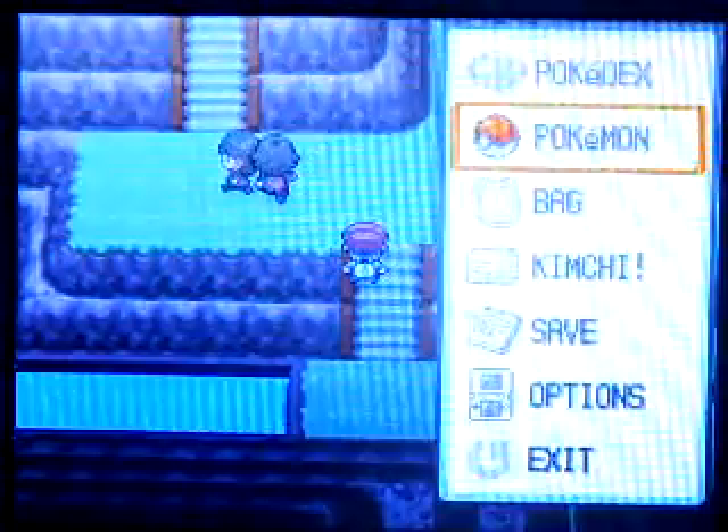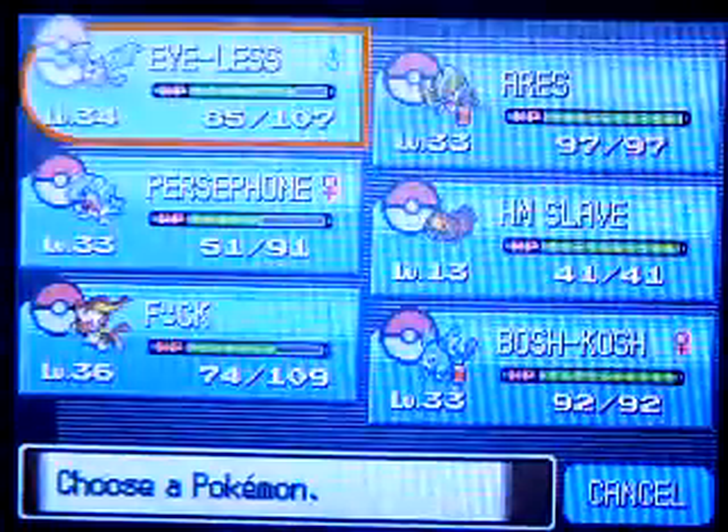The opponent has Giraffarig and Grotle — nice to know someone else has a cool starter Pokémon. Also, their Scudo is level 34. Looks like we've got a tag team up there — I hate tag team battles.